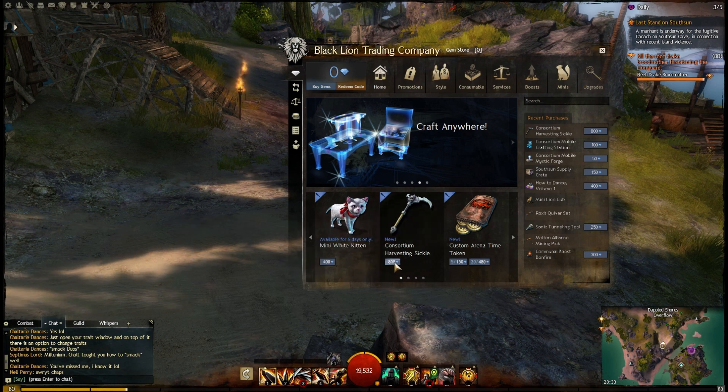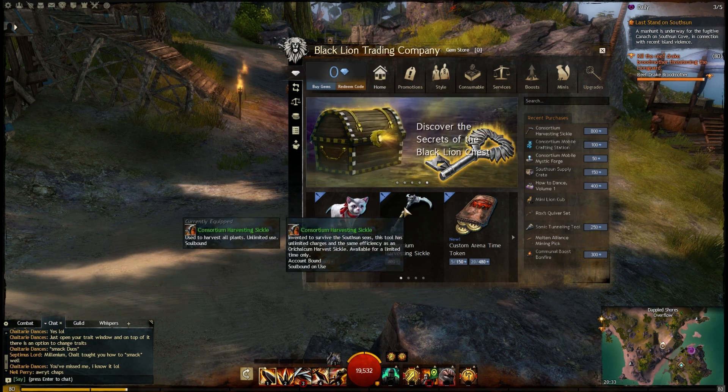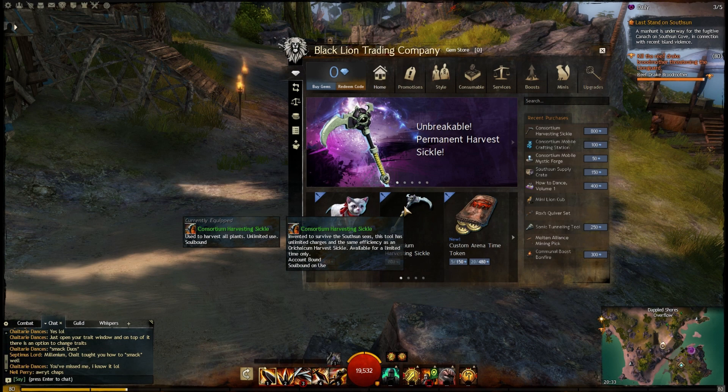How much does it cost? It's currently 800 gems, exactly the same as the mining pick was, which may or may not be warranted, I'll be honest. It's a Harvesting Sickle. Either way, you're not going to run out of charges.